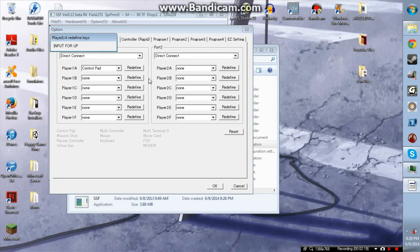And your controller — you need to go ahead and redefine this: up, down, left, right, A, B, C, X, Y, Z, left and right triggers, and start.